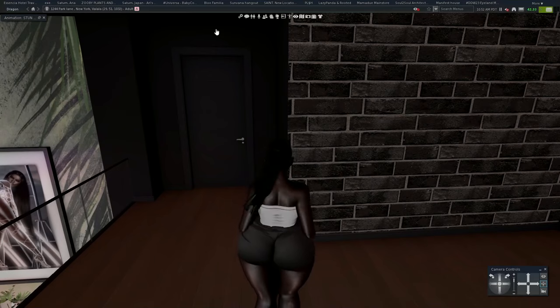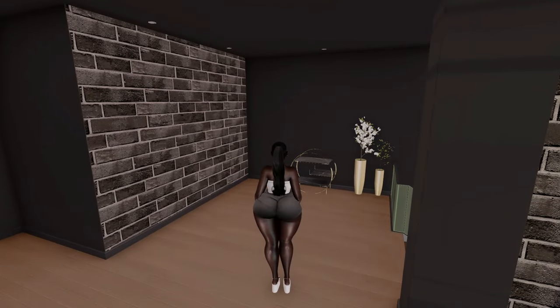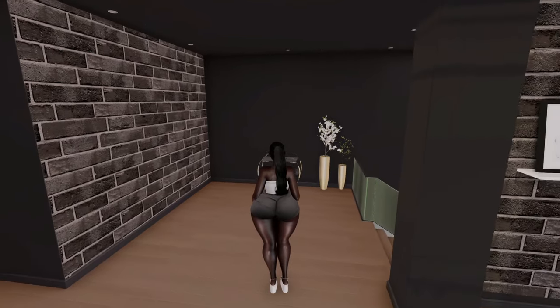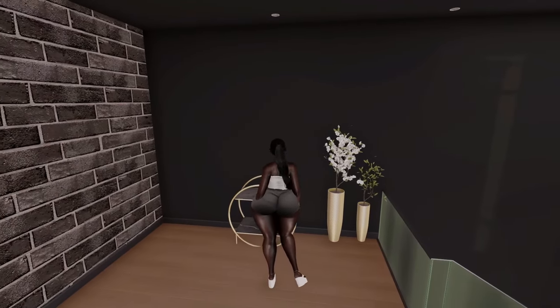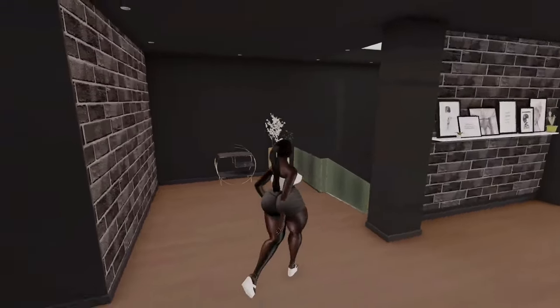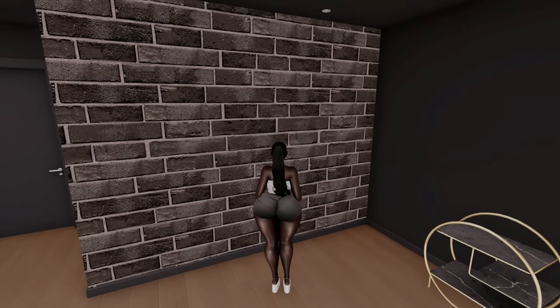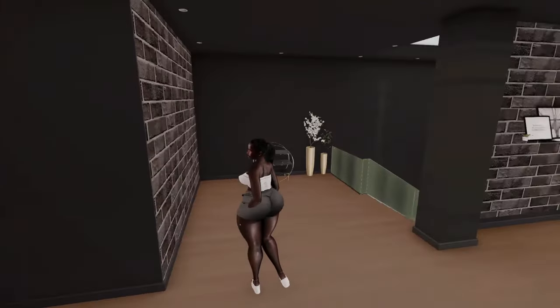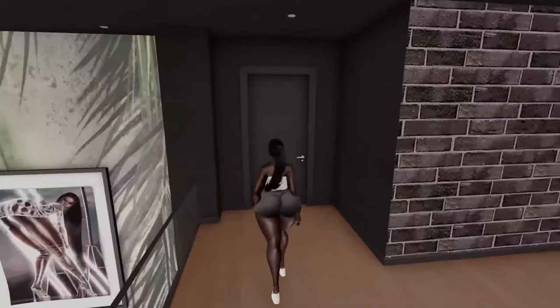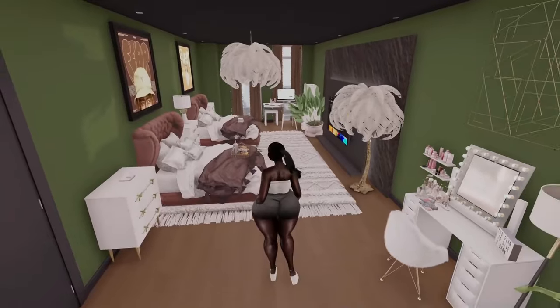Now we're gonna go upstairs to the main action. Over here I wanted to make a bar area — I put a number of bar setups here and then deleted them because they just weren't looking right. Right now we've got this little bar stand but there are no drinks on it, so I'm gonna come back and maybe put some chairs. I'm keeping the brick wall here to bring in that New York feel, but maybe it just gives 'unfinished home.'